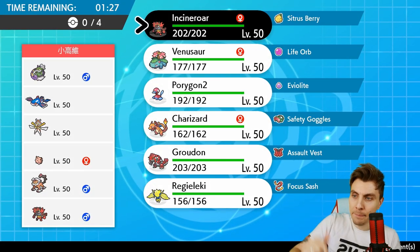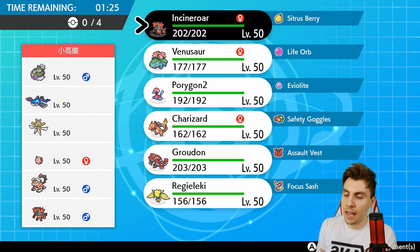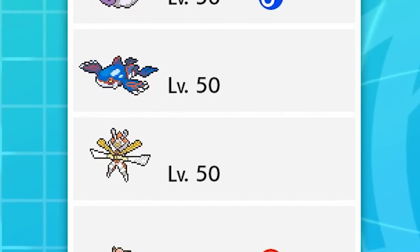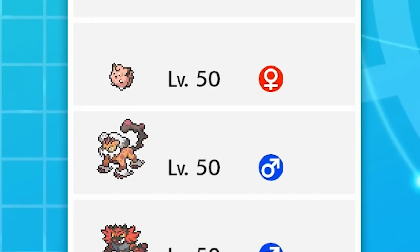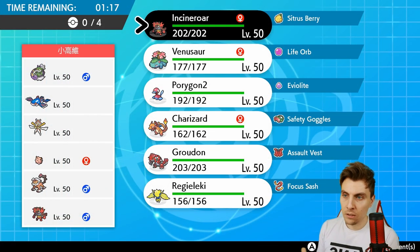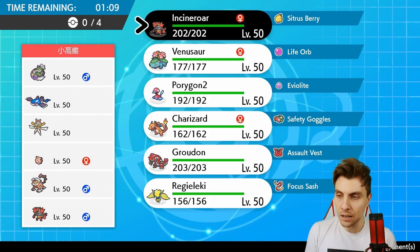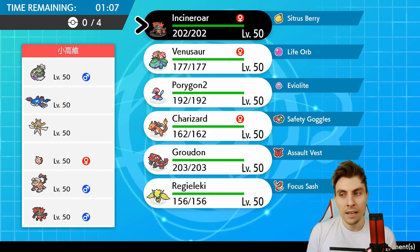First up today, this is a good one for us. We've got a standard kind of Kyogre build — Tornadus, Kyogre, Kartana, Clefairy, Landorus-Therian, and Incineroar. So obviously, straight away, Tornadus providing the Tailwind support is going to be a bit awkward for us, especially with that Kyogre and the rain there. Makes it difficult to position Groudon in these matches. And also, Landorus gives us a few issues because Landorus is very good against this team.